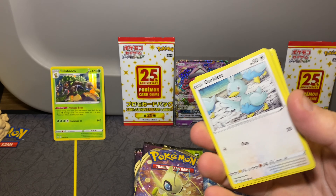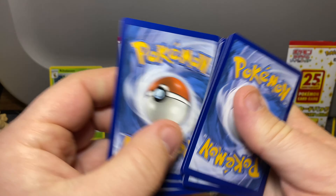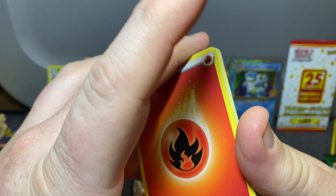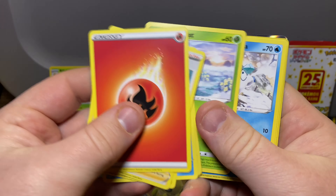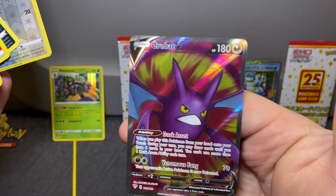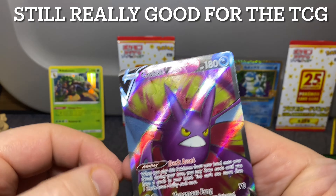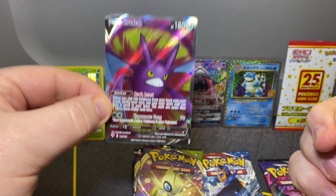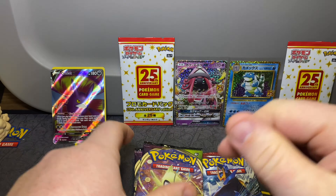Alright, let's do the Darkness of Blaze. It's a white code, which doesn't mean much because Darkness of Blaze likes to do us dirty. But I think we got a hit — we got a Crobat V! For a time, it was actually a really good card, really expensive, but I think it's a little cheap now. If you can get Crobat V promos, it's gonna give them away.